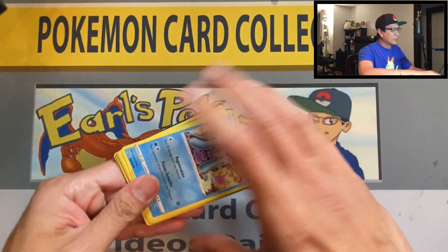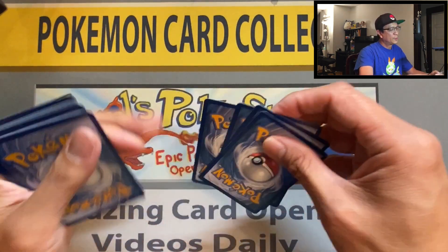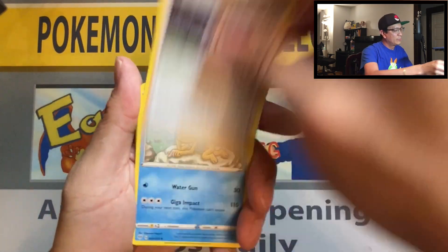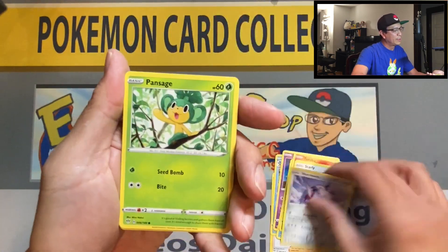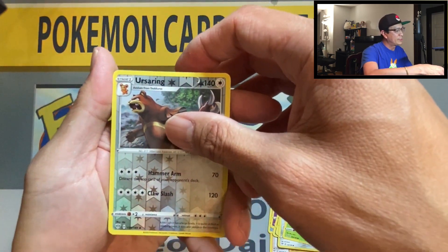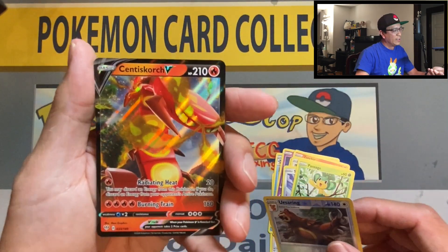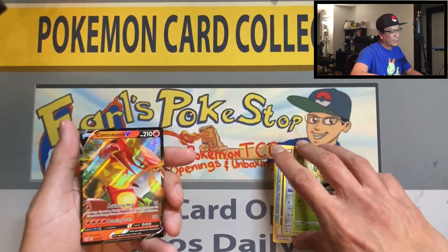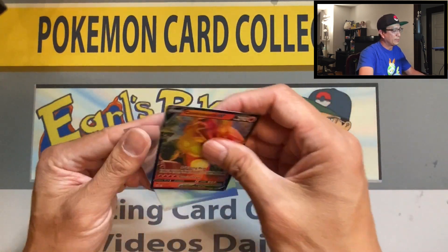Let's keep it rolling guys. Lightning energy, Rose, simipour, lunatone, marnie, torchic, starly, skarmory, pansage, ursaring — reverse solo sent. I thought it was a Charizard V — Centiskorch V, ultra rare card. I really thought that was a Charizard V, that would have been my fourth Charizard V pull.